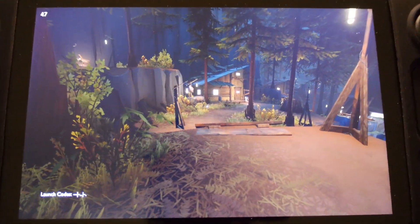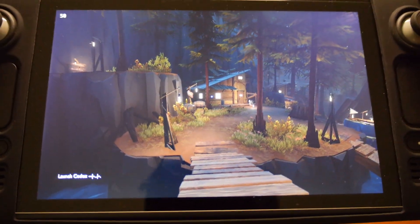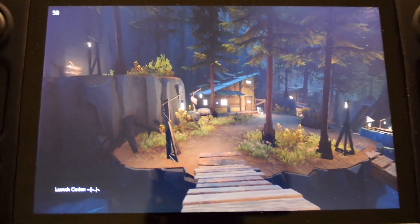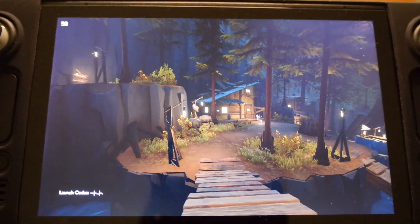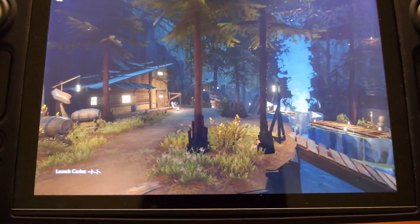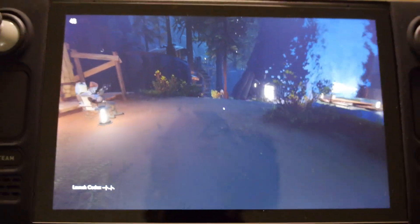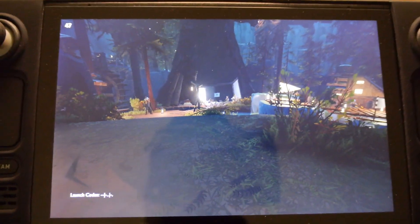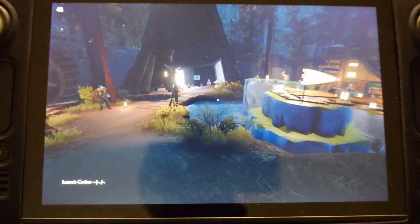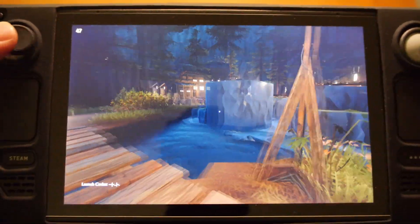I got the Steam Deck here and I could not figure out how to get FSR to work correctly. FSR is AMD's equivalent to NVIDIA's DLSS technology, which allows for upscaling of lower resolutions without a loss in performance. I was very disappointed that this game was not running well on default — as you can see, it's in the 40s in this starting area if you look at the top left.